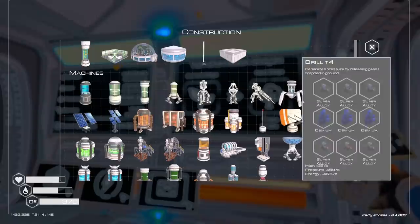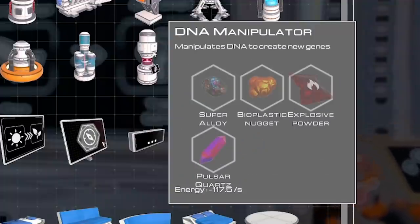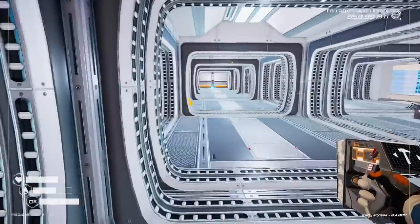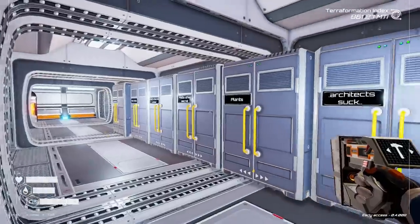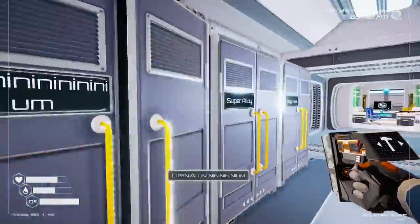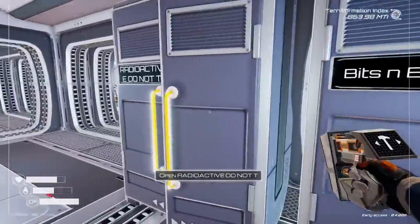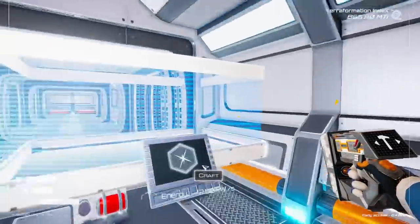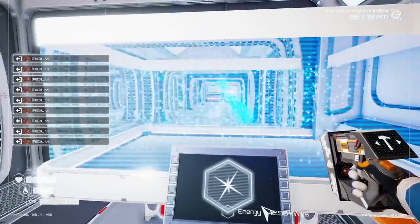We also unlocked super alloys, which pretty much everything requires to build, plus the gas extractor and the DNA manipulator — not too sure what they do yet. We're going to build a load of ore extractors to get that rare ore. To build those, we need three osmium, three super alloys, and two iridium rods. In my labelled lockers I have some super alloy and some osmium, and I've got a load of iridium, so we take nine and craft iridium rods at the big machine — there's one, and there's another one. We've got enough resources to build two of those mines.